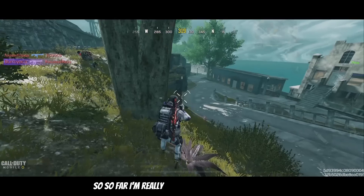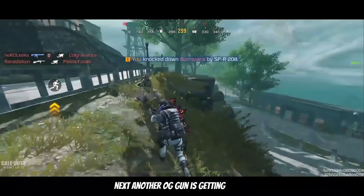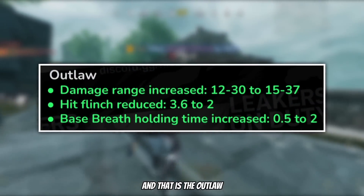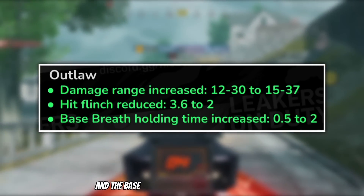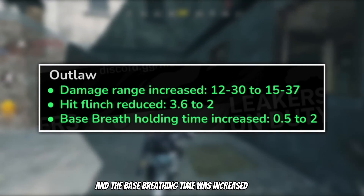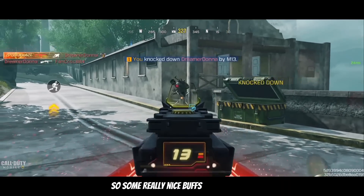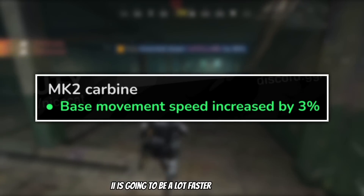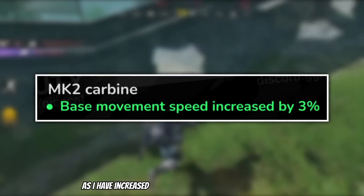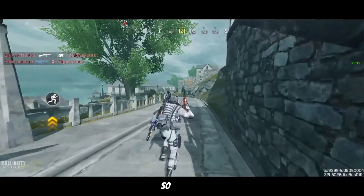It is really nice to see a lot of these older guns getting some love in the new season, so I'm really happy with these adjustments. Next, another OG gun is getting buffed and that is the Outlaw, where the damage range was increased, the hip flinch was reduced to 2, and the base breathing time was increased from 0.5 to 2. Next, the MK2 is going to be a lot faster in season 4 as they have increased the base movement speed by 3%.